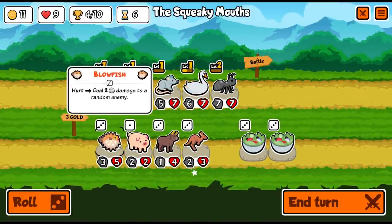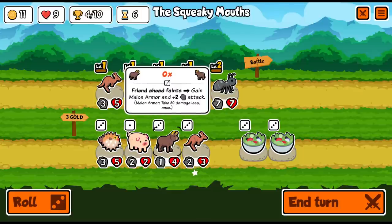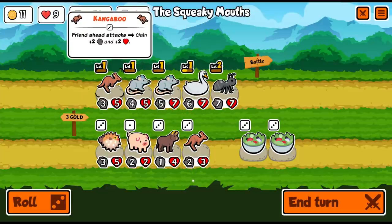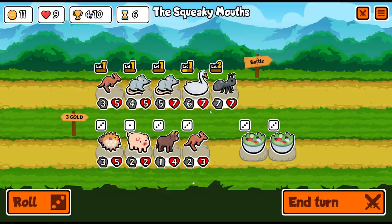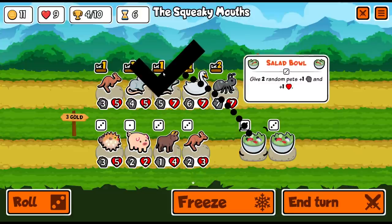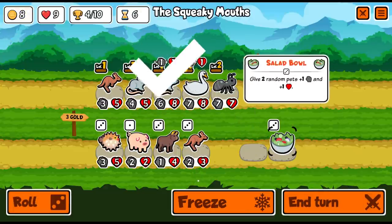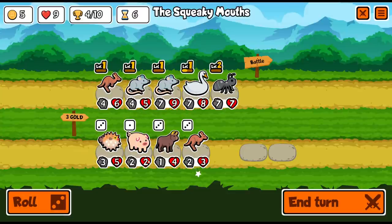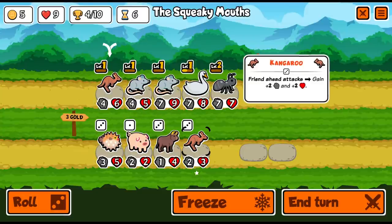Salad bowls over here. The blowfish, when it's hurt, deals some extra damage. I do quite like the ox. We could stack another kangaroo. I'm not sure we've got any synergy with the kangaroo exactly, but if we can get someone tough enough to survive multiple attacks — actually the ant might be tough enough to do that. Let's salad bowl a couple of times and see where they land. I'll throw an extra kangaroo in.